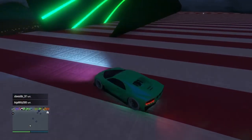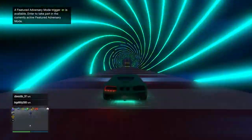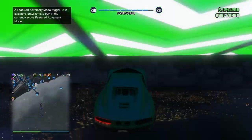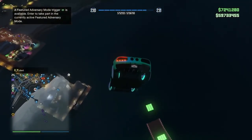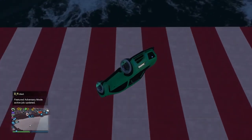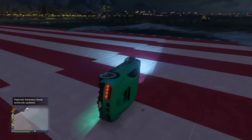For custom plates — for those who don't know — you have to download the iFruit app on your phone. Link your Social Club account, then you can order a custom plate through the app. Once ordered, you'll get a text in-game and you go to LSC to fulfill the order. It's $100,000 per plate, except your very first plate which is free.